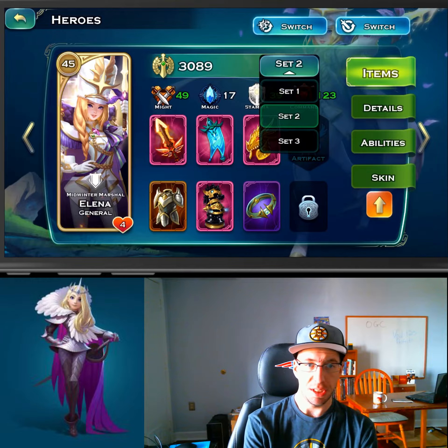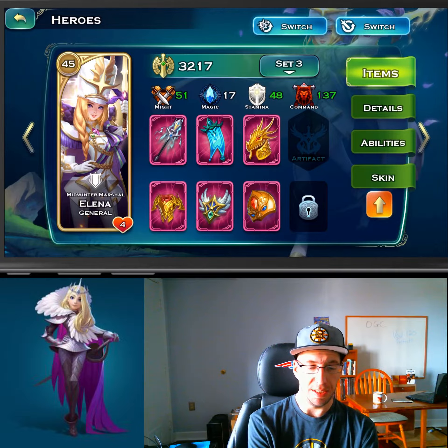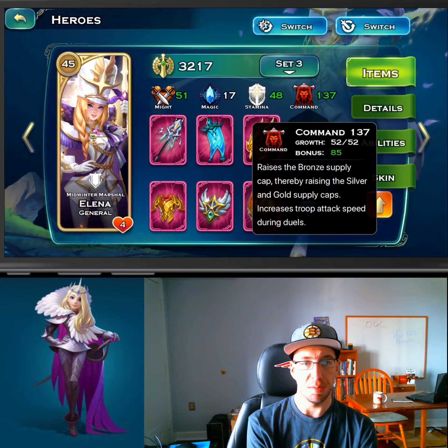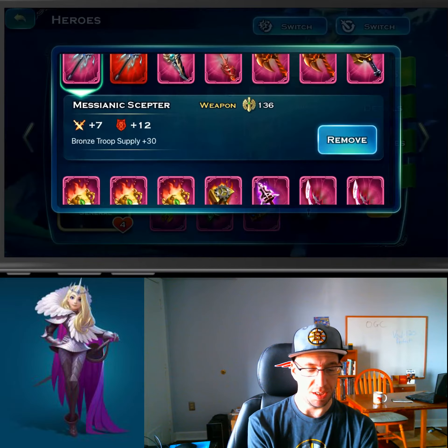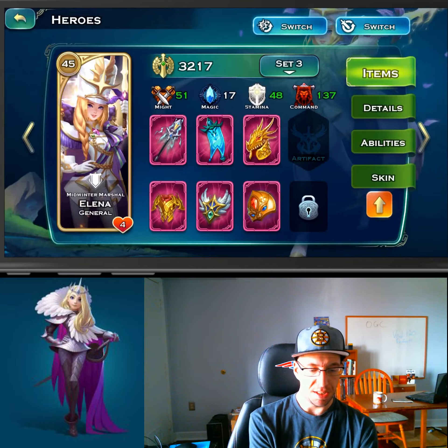The third setup is solely for the sake of queuing up troops. The whole point is to get command up as high as possible to queue troops. Since she is not a magic user, she can use the scepter. Everything else is just geared towards increasing command.